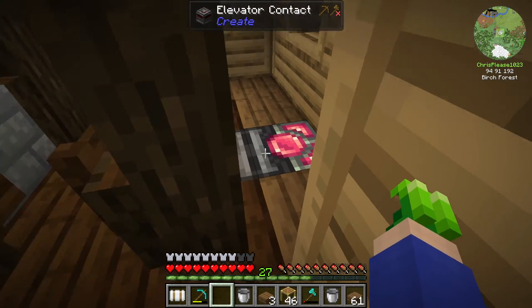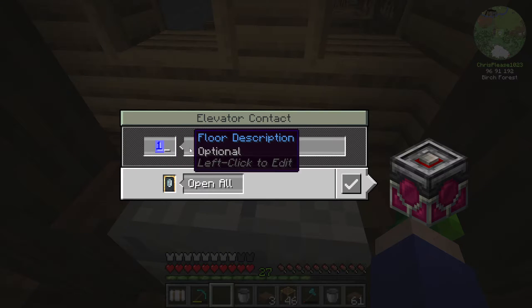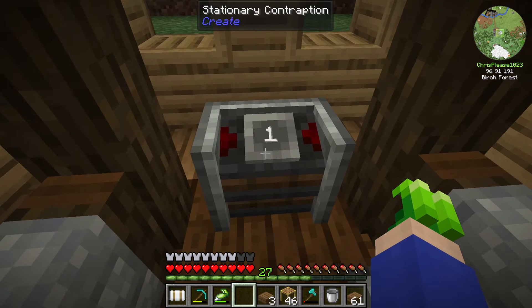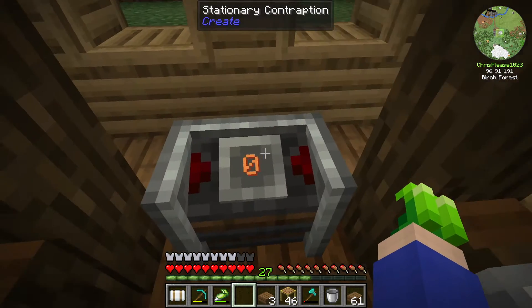The redstone blocks have changed — they are now stationary contraptions — and I am at level one. I can name this thing anything I want to. If I scroll down to zero, it will go down to the zero level, which is at bedrock level. Let's try this out.